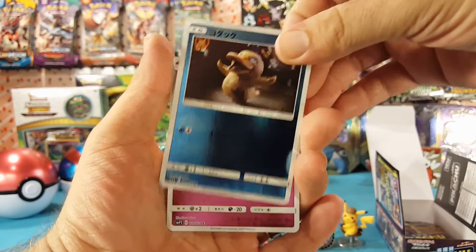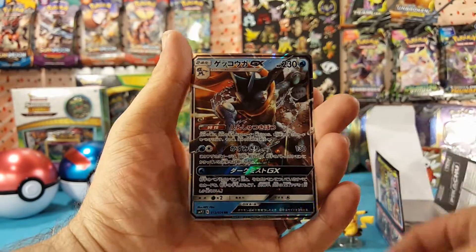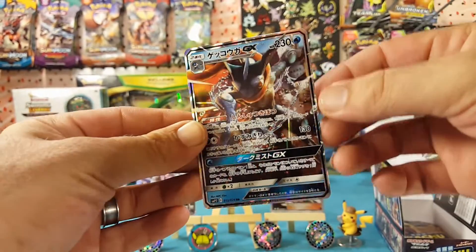Psyduck, Snubbull, Slaking, and the Greninja GX.